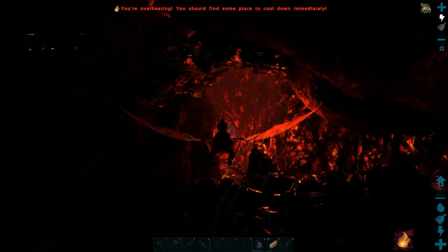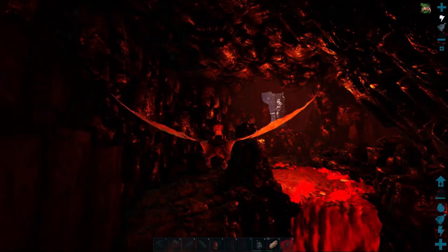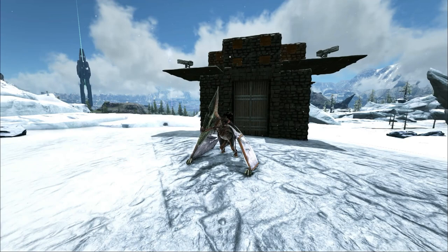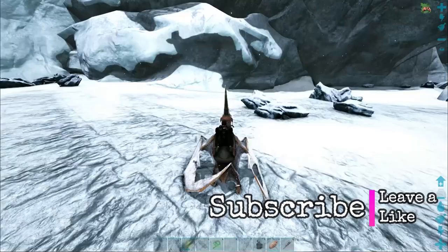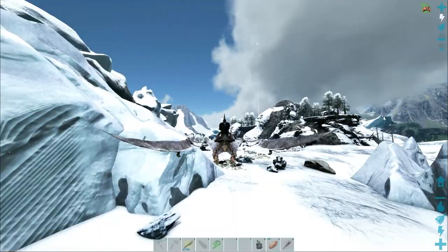Oh man, there's four, five - four of them. All we have to do is get up top, kite them to the mammoths, not die. Simple task. Well, the day has arrived - the day that we probably die and lose our new pteradon. Welcome back to some ARK: Scorched Earth. We are ready for our wyvern egg run, or eggs run depending on how many we find.